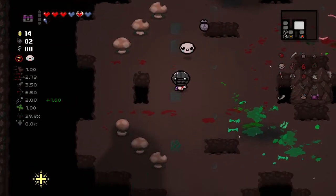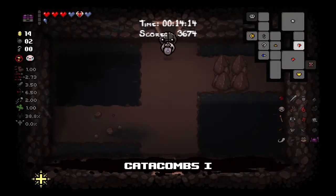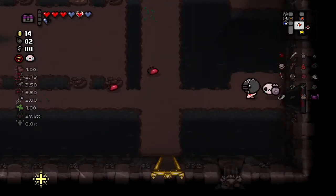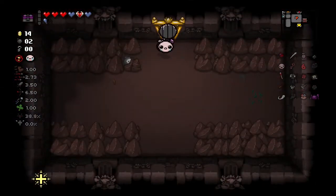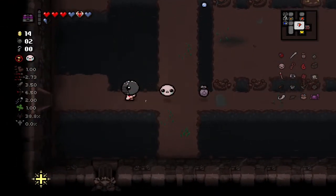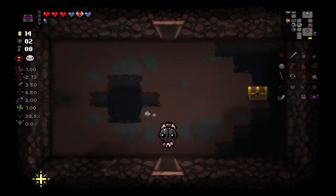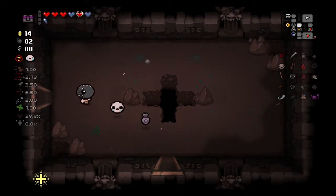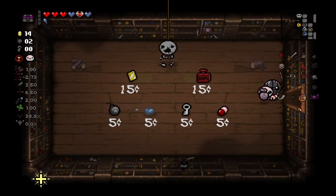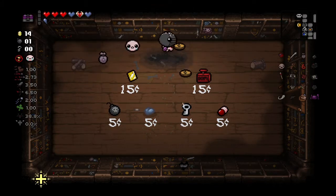Maggie's Faith is good — it's going to give us an eternal heart at the start of every floor, I think. So for now we hang on to this. There's no reason to burn this one just yet, cause we're going to have to go to the next floor anyway. Probably going to take a hit in the boss room. What was in the store again? Was there a battery? Oh, there's a soul heart. Maybe we buy that gold thing — see what that is.